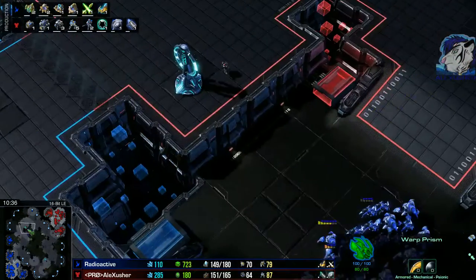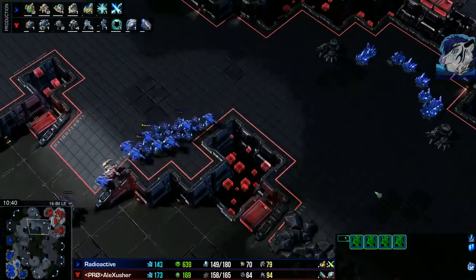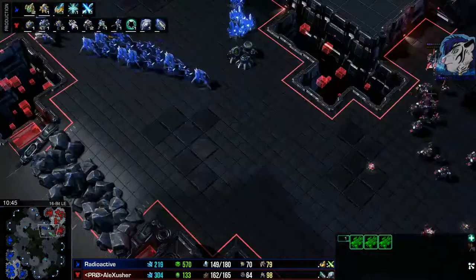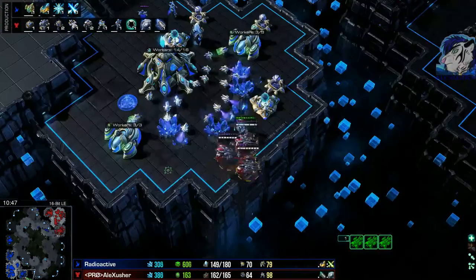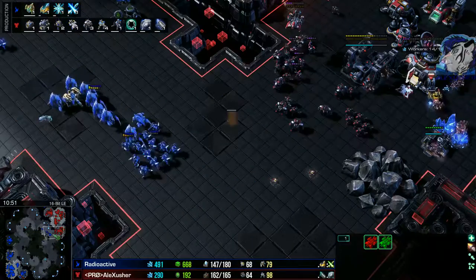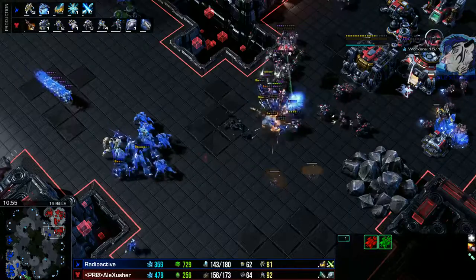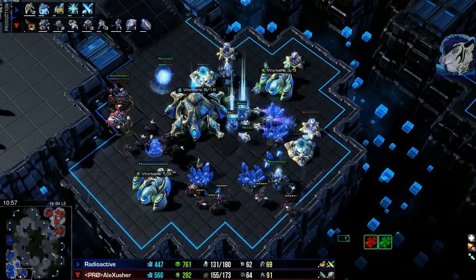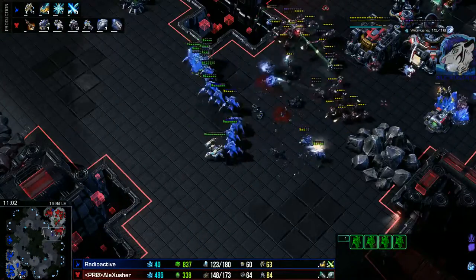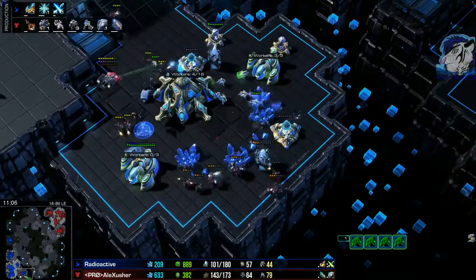It looks like we will hit each other — I see his army, that's a good thing. Where's the drop? There's the drop — now it's getting crazy. There's a big attack at my front while I'm dropping here at the natural. There's a widow mine — good shot. The stalkers are charging forward, getting taken out before the fight even starts. Big EMP on the High Templar. A Warp-in here as well — I think he can't win at the front.